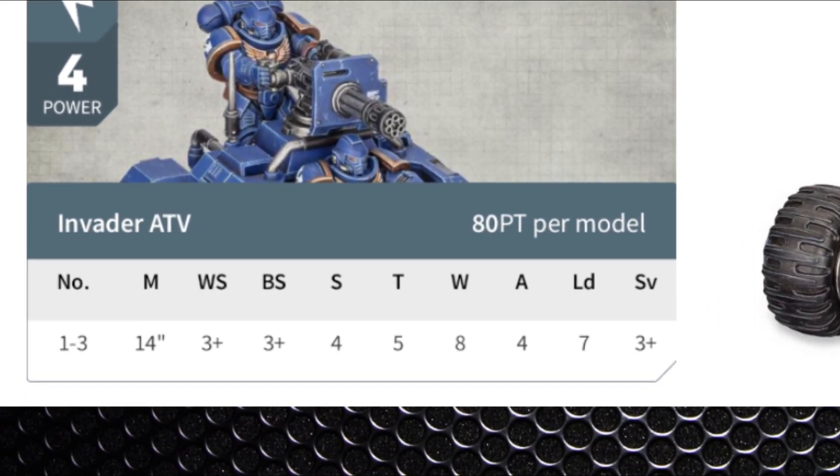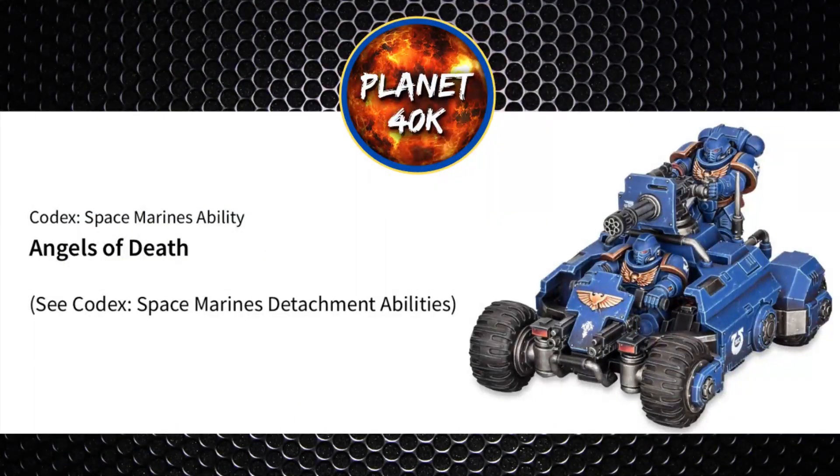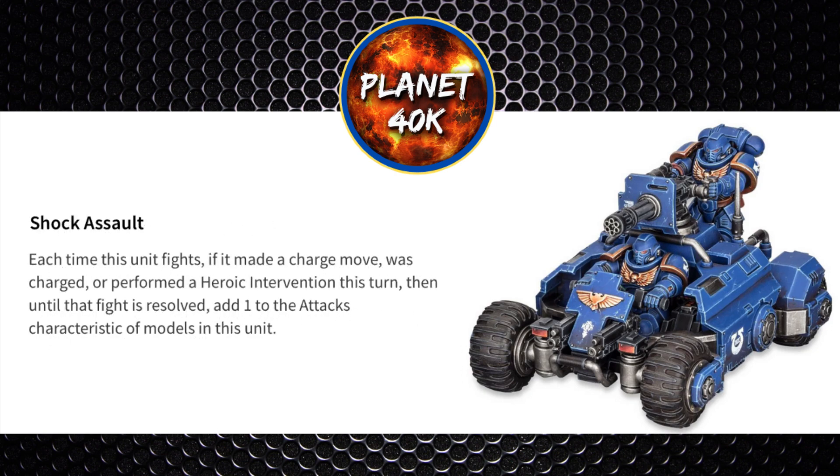Toughness 5, as you'd expect on a bike unit, and 8 wounds a model is really good too. These guys have got the Angels of Death ability, which is 4 abilities in 1, and now Show No Fear, which means they won't be suffering any modifiers to their combat attrition tests. You won't really be failing any morale tests so you wouldn't worry too much about that one. Bolter Discipline does apply to bike units but the ATV squad doesn't actually carry any rapid fire weapons, so we're going to skip over that. Shock Assault is getting an additional attack if you charged, were charged, or heroically intervened. You've got 4 attacks base which is quite good, but this unit isn't really made for combat.